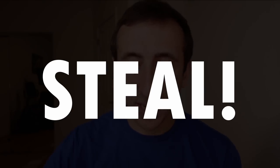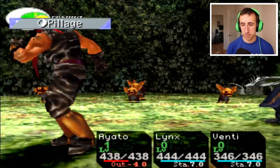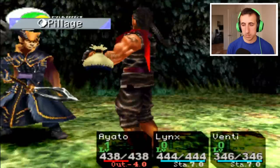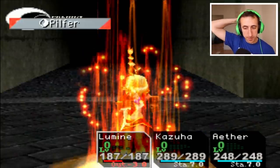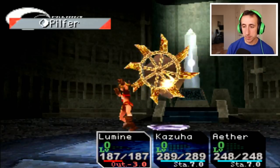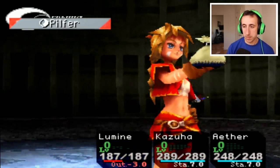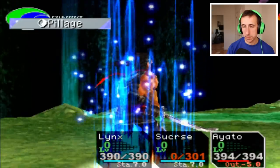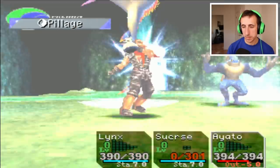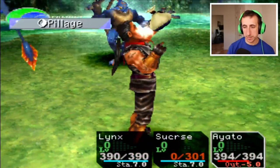Tip number seven: steal. Three characters in the game have access to stealing abilities, and two of them are required characters, so it's in your best interest to steal from most enemies you encounter, especially bosses. Enemies can give you advanced equipment materials, powerful elements, and even armor that allows you to absorb elemental damage and can save your butt. So steal from everything.